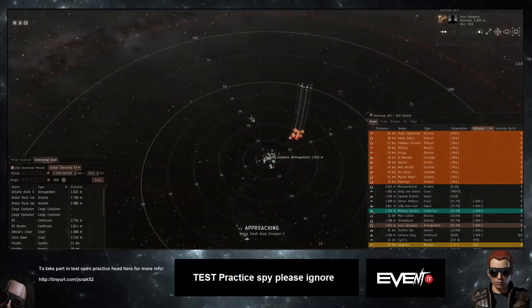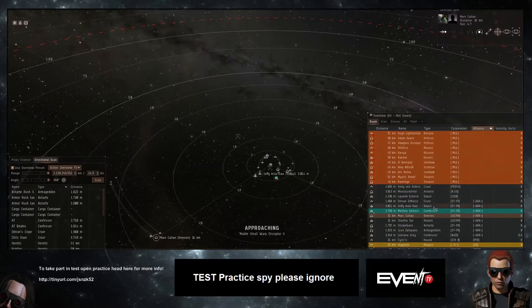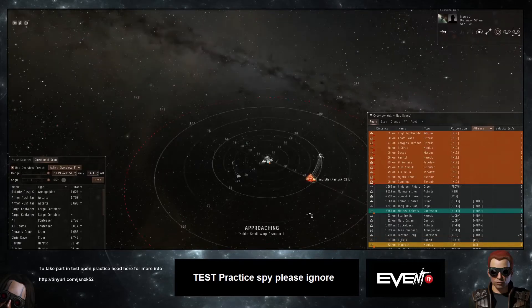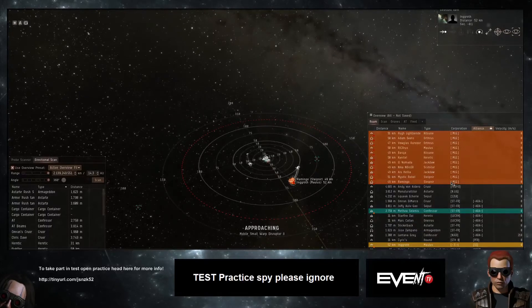Band Apart — also known as Stay Frosty — have gone with armor setups. They've brought an Armageddon for their core ship, an Astarte for links, an Oneiros for reps, Confessors, Fee Pools, a Heretic for support, and they've also got a Hound in the pocket at the back.